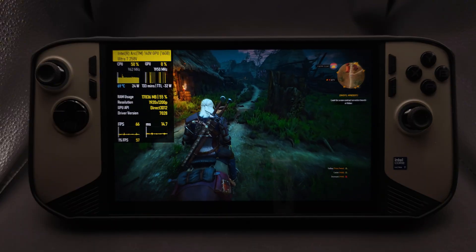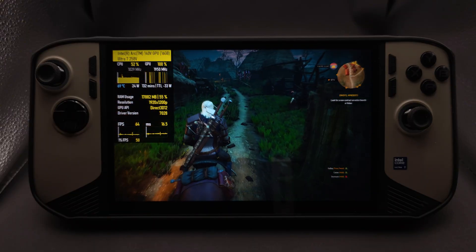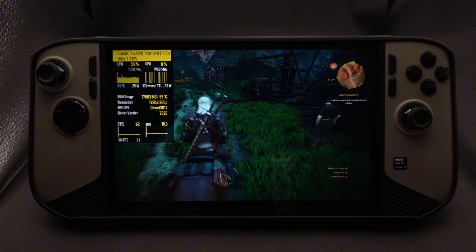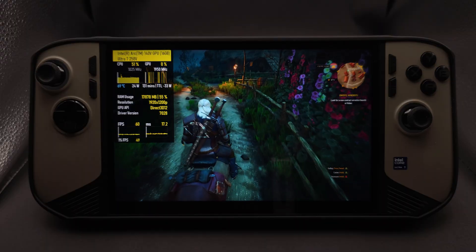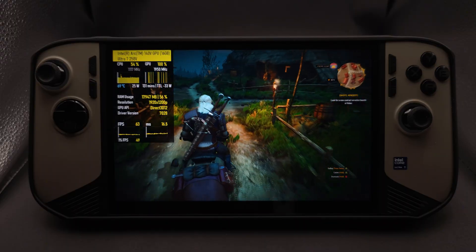Let's jump to Witcher 3 at 1200p, low preset, uncapped. The FPS hovers around 60, but you'll see small drops and the occasional frame time wobble. It looks great, but you can feel little bumps when the pacing shifts.